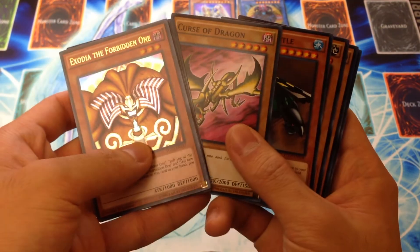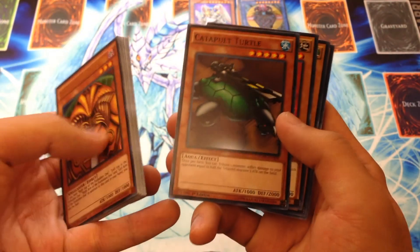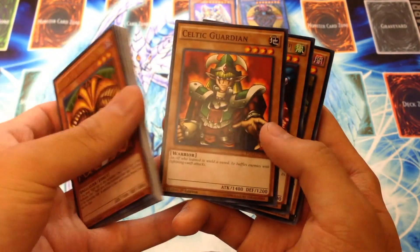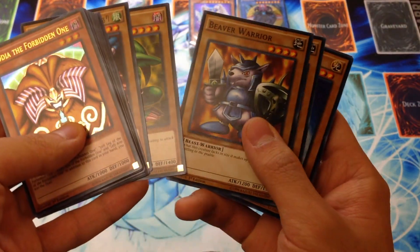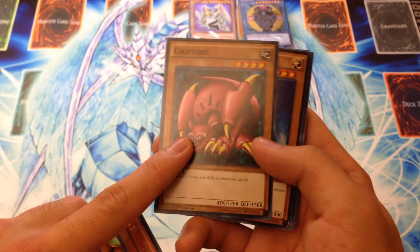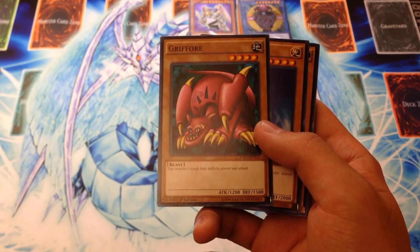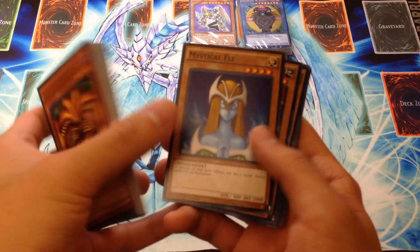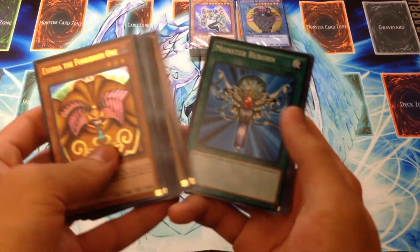We have Curse of Dragon, Catapult Turtle with the errata — so it does say 'once per turn,' unfortunately, but they had to do that. Celtic Guardian, Winged Dragon Guardian of the Fortress number one, Feral Imp, Beaver Warrior. Grifor is finally printed here, which is kind of fun — I do have a collection of first series stuff and I'd always been wondering when we'd get Grifor, and it wasn't in a national pack. Mystical Elf, Giant Soldier of Stone, Mammoth Graveyard, and Kuriboh.